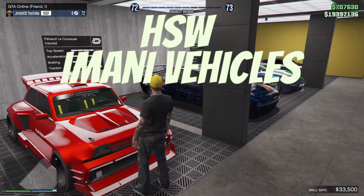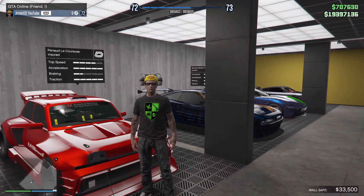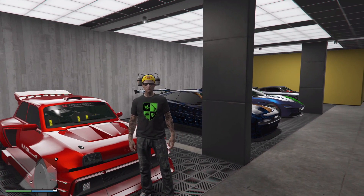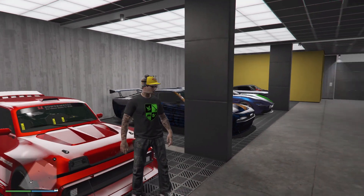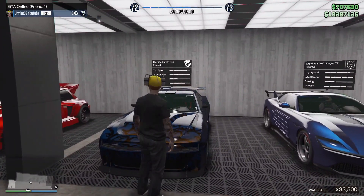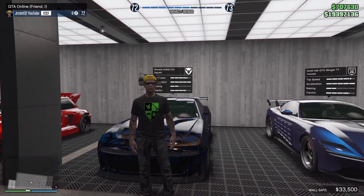First up we have the Lockaroos. With the HSW upgrades, it goes up to 142.5 miles per hour. Next up is the Bravado Buffalo EVX. It has a base top speed of 119 miles per hour, and with HSW upgrades it goes 144.8 miles per hour.